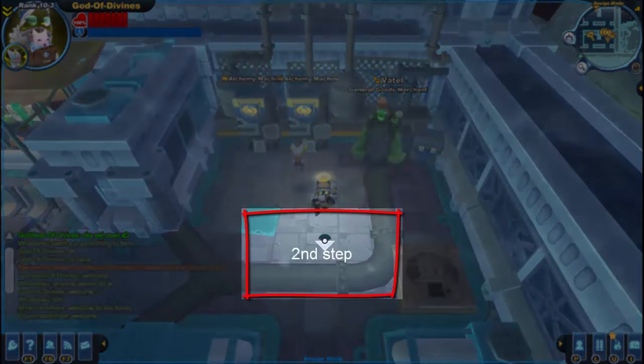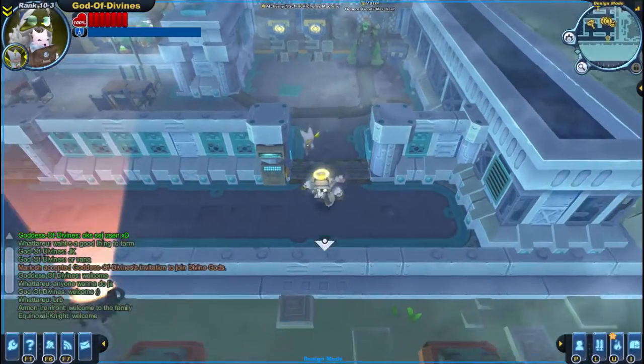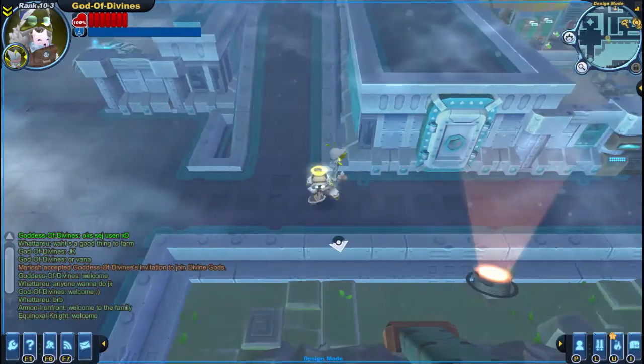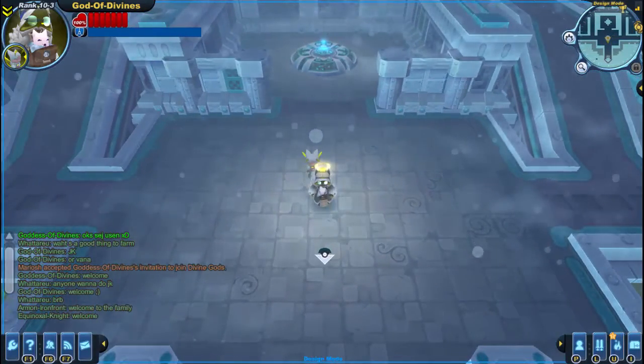Second step: you have to be active in the first days or weeks of the guild. Get to know people and choose which ones you will appoint as officers. They will help you make the guild better and keep it active — that's the keeping-the-guild-active part.